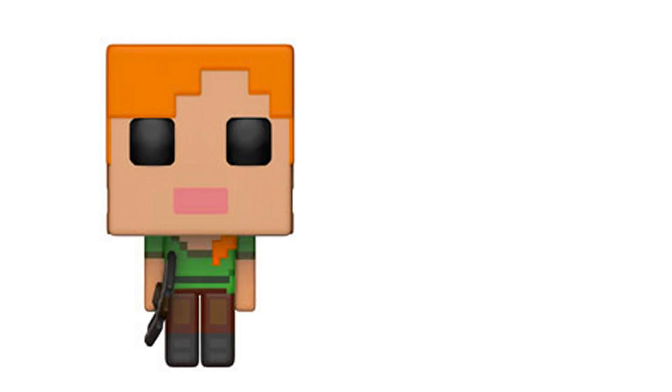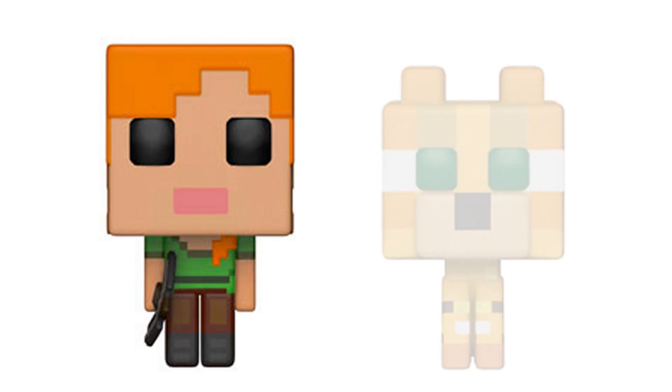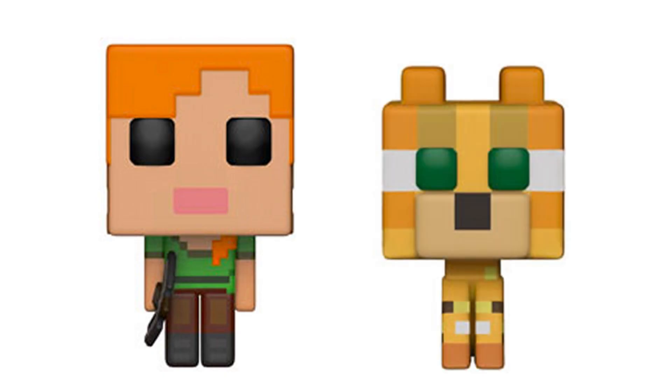The next figure we have is good ol' Alex, and she comes holding her trusty ol' pickaxe. And coming up behind Alex is the good ol' Ocelot Cat. This cat is super cool and super yellow.